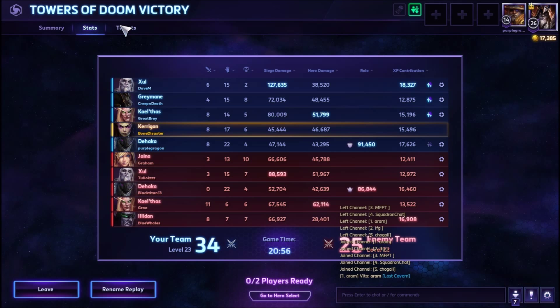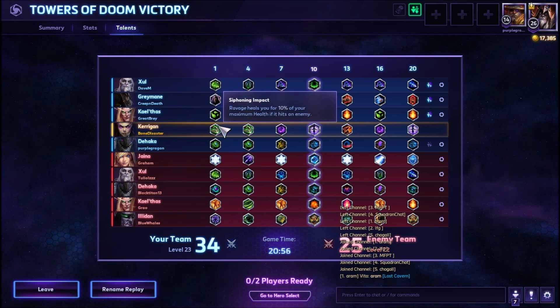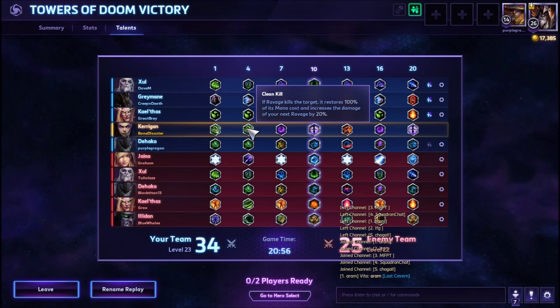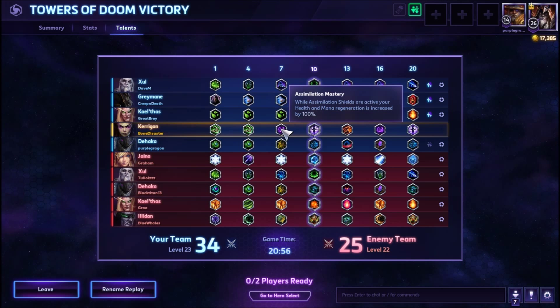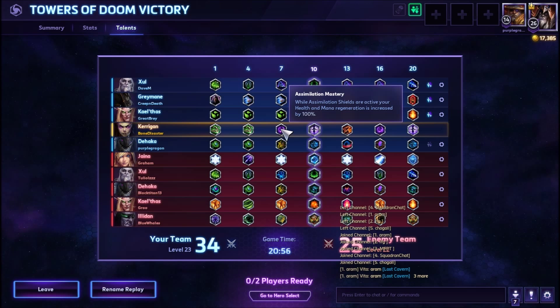We didn't have the most deaths either — so that's something. Poor Greymane without a healer. Okay, real quick — the build: Level 1 you go Siphon and Impact — Ravage heals you for 10% of your maximum health if it hits an enemy. Clean Kill at level 4 — if Ravage kills the target, it restores 100% of its mana cost and increases the damage of your next Ravage by 20%.